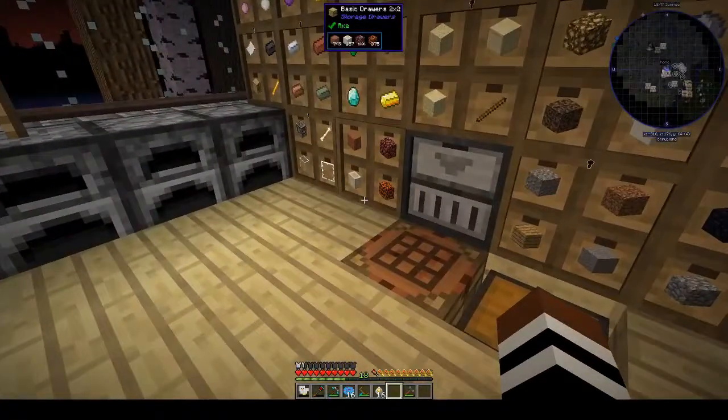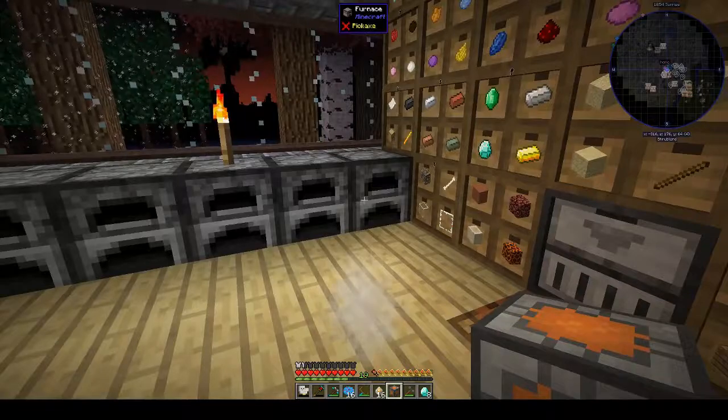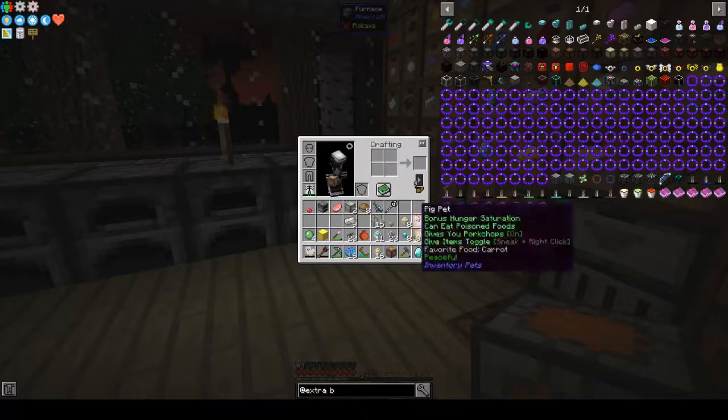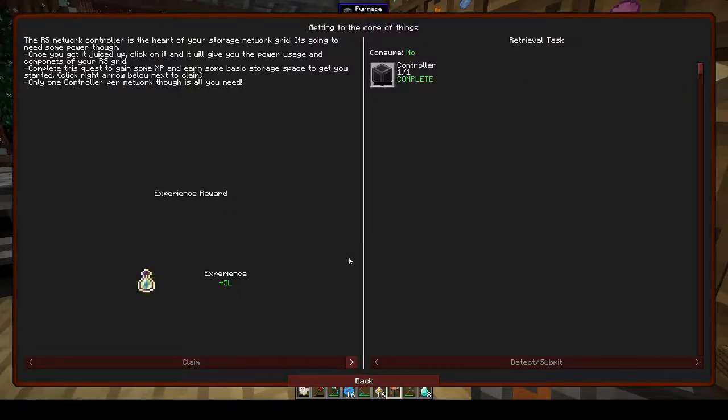I'm going to turn off the season and see if that makes a difference. I'm going to leave it for now and keep doing the Refined Storage quests. We've got the controller and we get experience - and a 1k storage block! That's good. We get a 1k storage block, 8 diamonds, 8 apple pies, and experience.